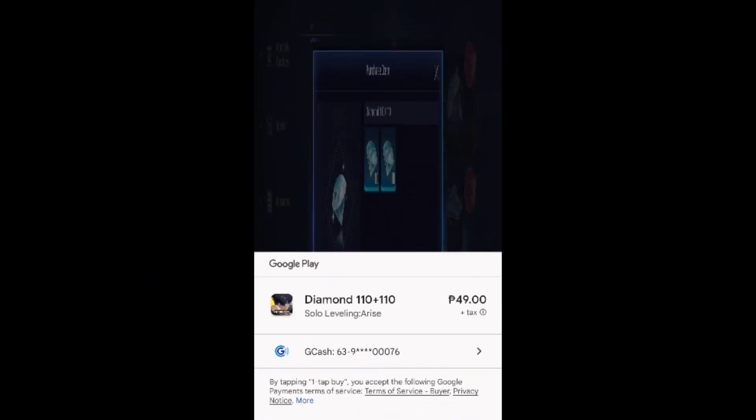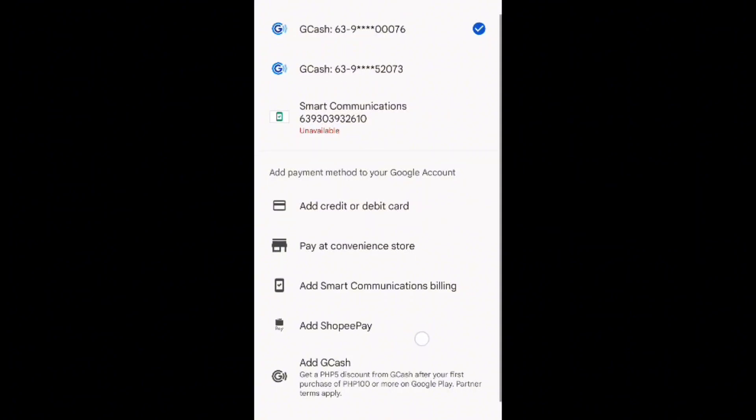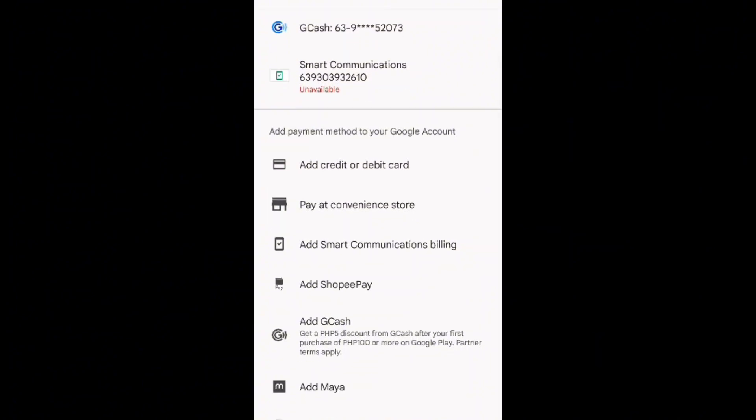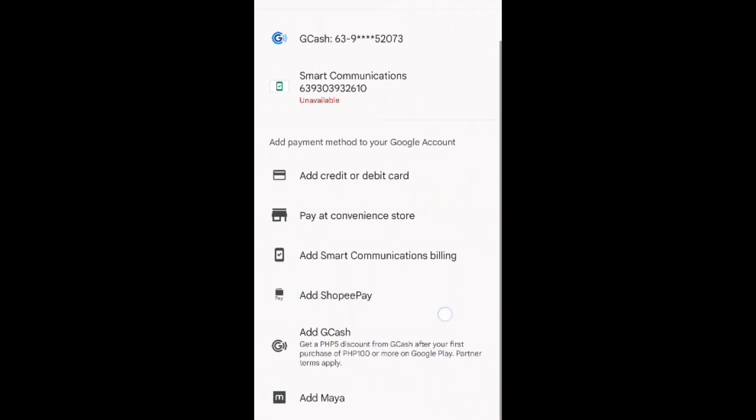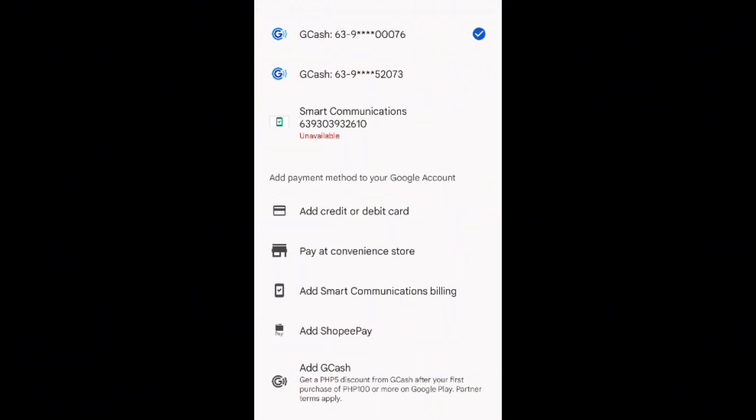After clicking, you just need to select a payment method. Here we have debit card, ShopeePay, PayMaya, and PayPal. We will use our GCash, then tap to buy.